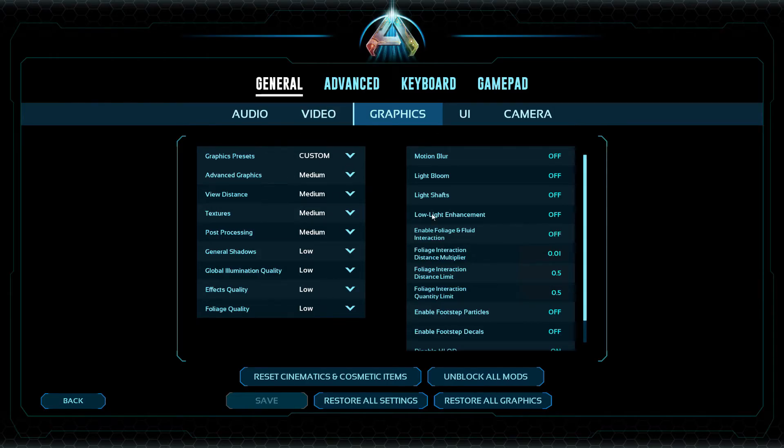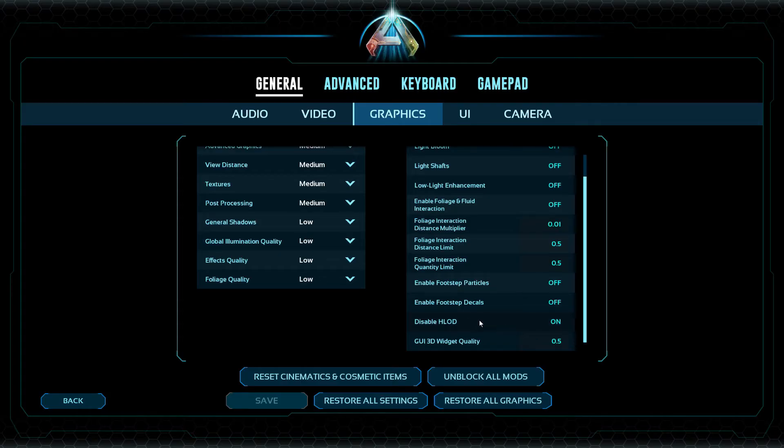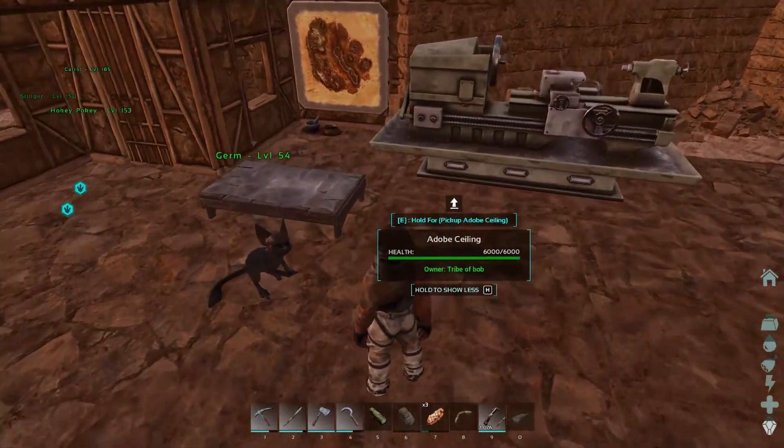For the actual graphics quality settings I let the PC handle those, but on the right-hand side I turned Light Bloom and Light Shafts off, as those are known to cause crashes. I also turned off Fluid and Foliage Interaction — it looks cool but a lot of people say it's causing crashes. Finally, Disable HLOD at the bottom — turn that off, because for me it was definitely hurting performance and possibly causing crashes. It just makes distant objects look unloaded, but it may help stability.